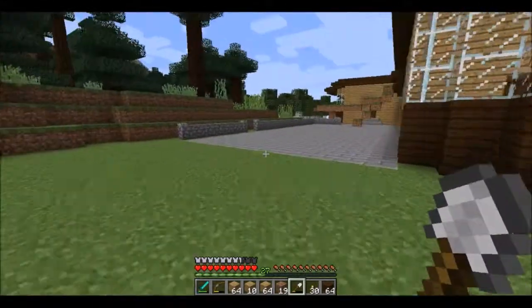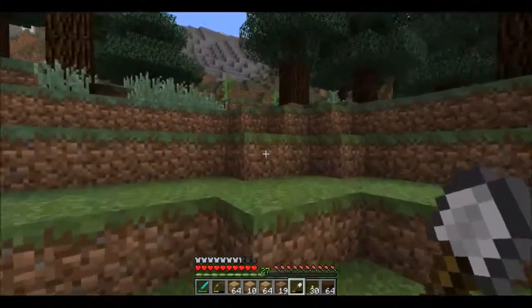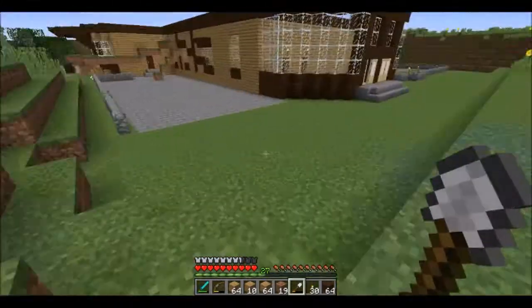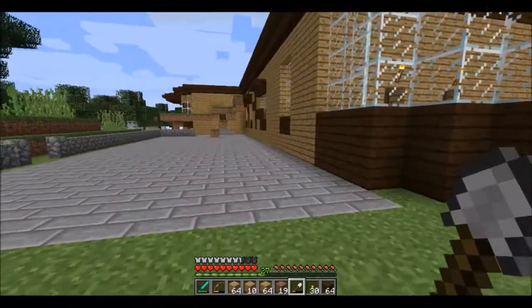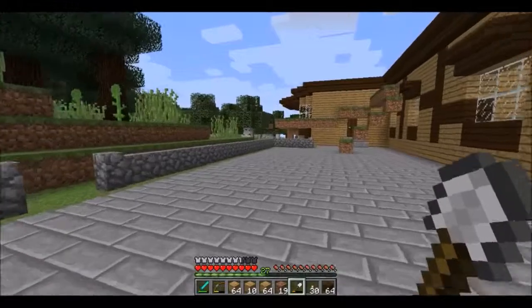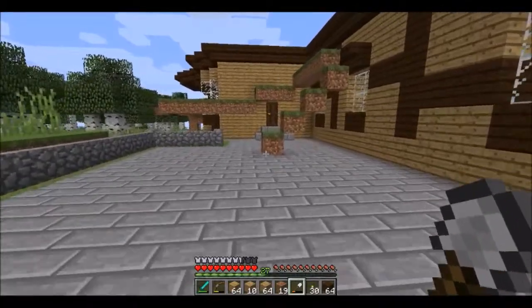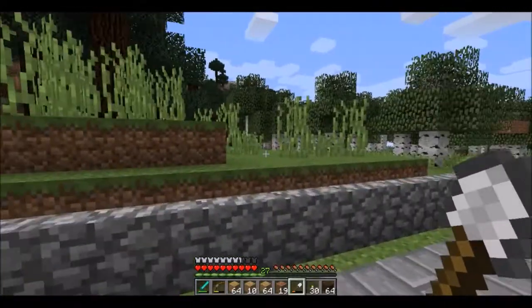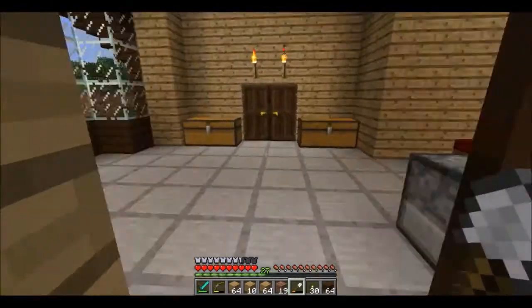You can see I've terraformed quite a lot to get the space for this. This is the courtyard — in the books the plan says the stables are over here, so eventually I will make some stables. There are a lot of horses in this world very close by. Once I find a saddle — which I haven't managed to yet; I found a couple of deserted mine shafts and a dungeon but none of the chests had any saddles unfortunately.